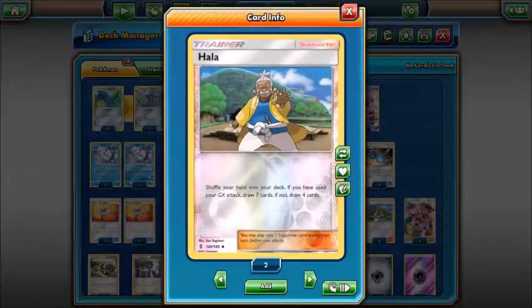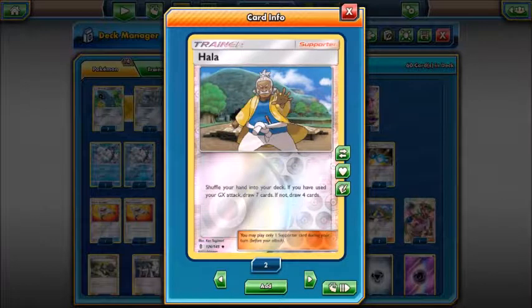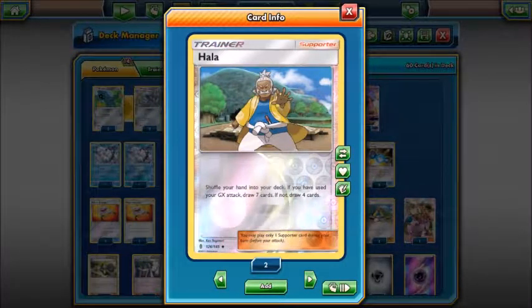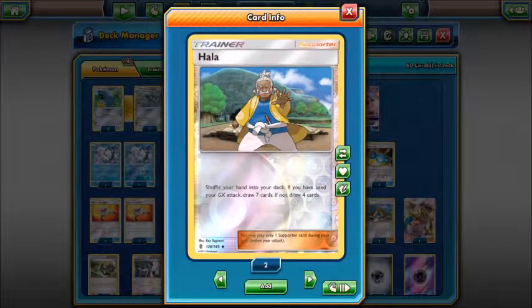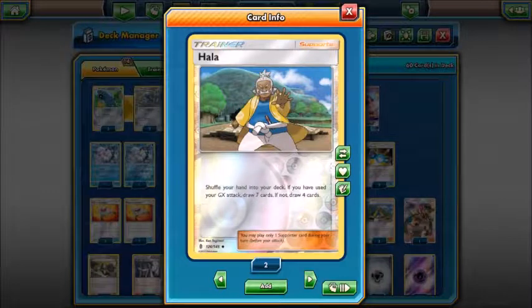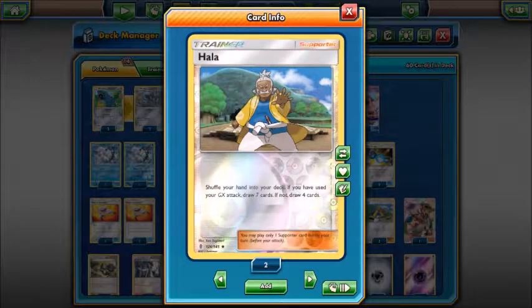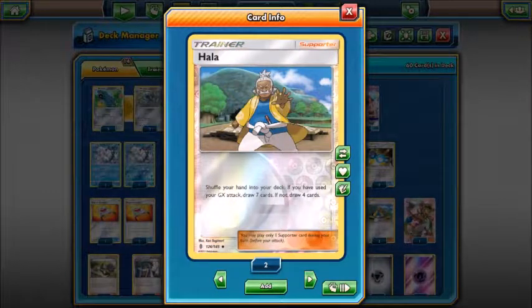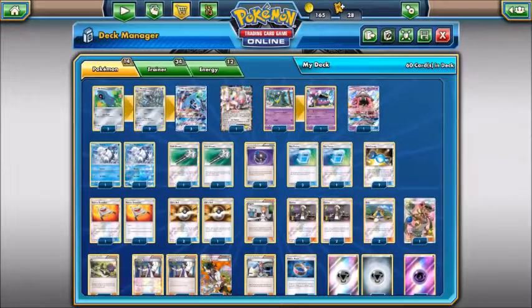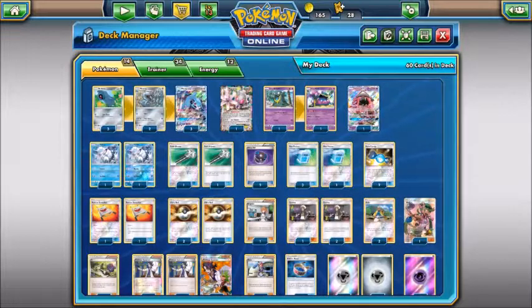Since we're using Algorithm GX early, I'm playing two Hala. If you've used your GX attack, you draw seven; if not, you draw four. This card is perfect here because you don't want N at late game when you're most likely going to have two or one prize cards left. Alright, let's look at the supporter Pokemon.